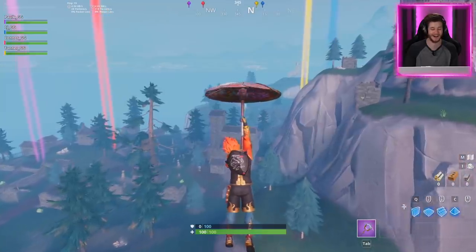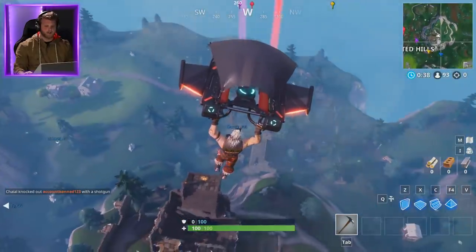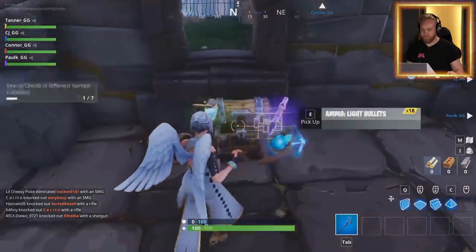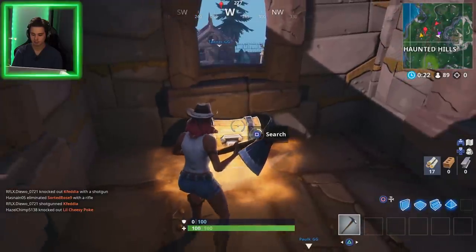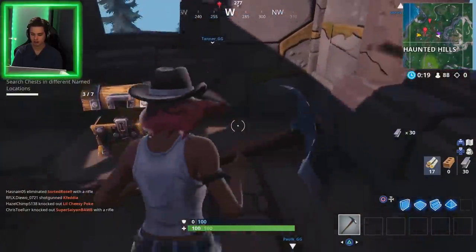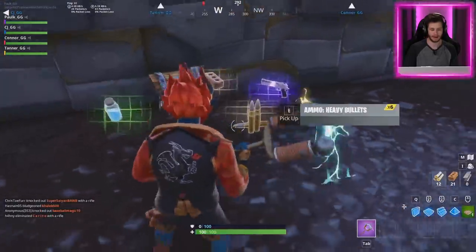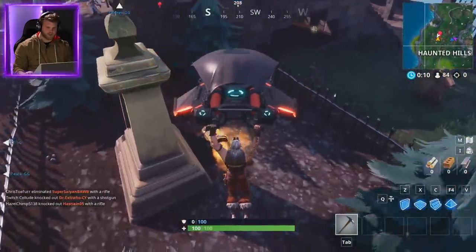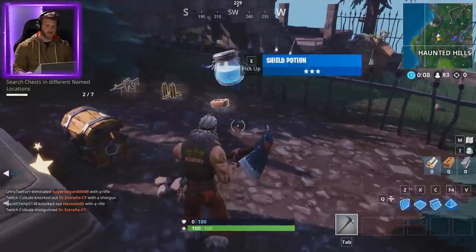I'm already at haunted — I'm on the ground. I think we should all go haunted, then go to junk to get different loot. Alright, everybody go haunted, just get a chest if you can find one. Get a chest — if it's cruddy, it's cruddy. Let's see what I get. P90! Please. Gray AR. I got a deagle! Really? And some shields, yeah. Time to open up my chest. I got a white AR.